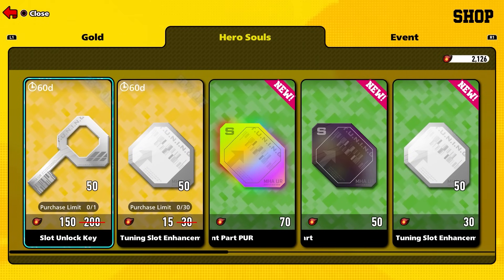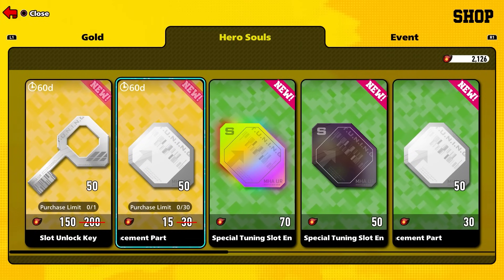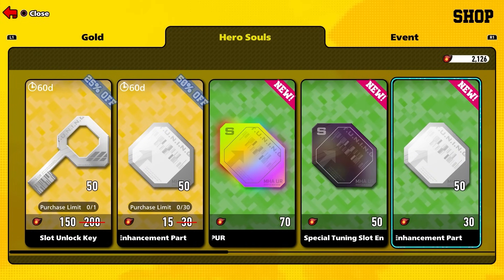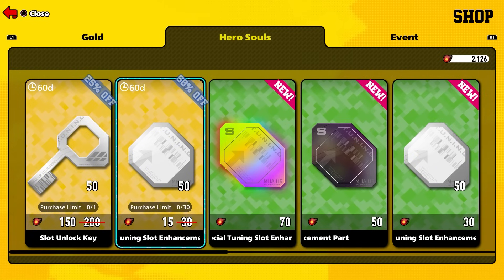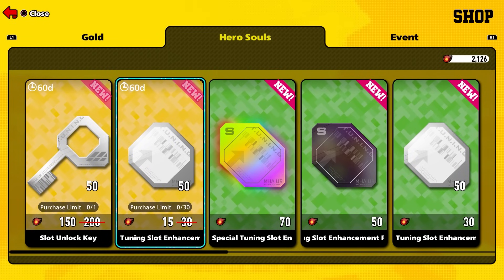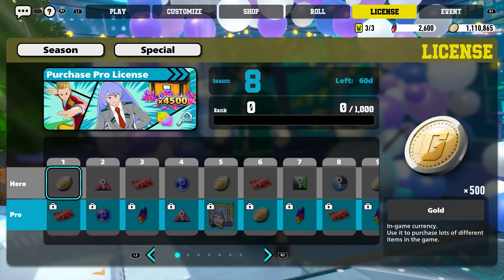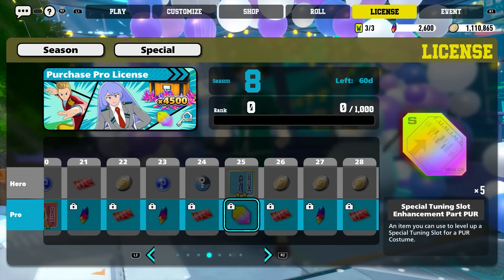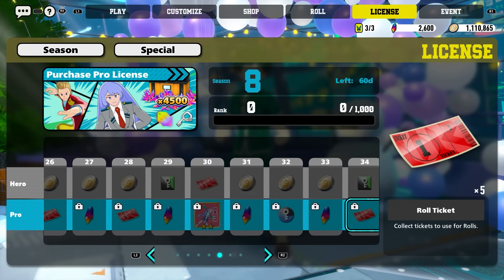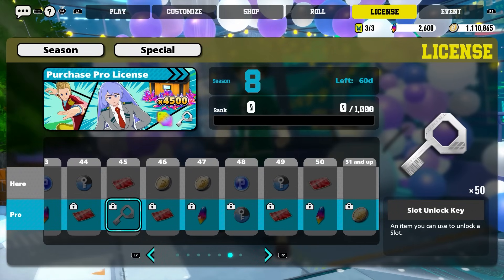Here's what the shop looks like. They responded by making hero souls usable - you can now pick up keys, tuning slot enhancers, and PUR enhancers here. These two are discounted so pick them up first. There's a purchase limit of one for one slot, and a limit of 30 for enhancers, which is used for leveling up each slot. The battle pass has also added currencies - you get five special tonic slot enhancement parts and 50 more keys obtainable through the entire battle pass.